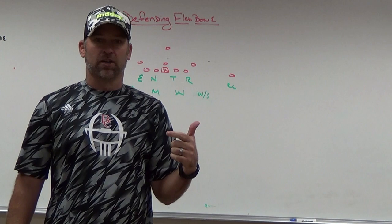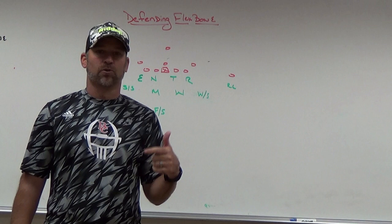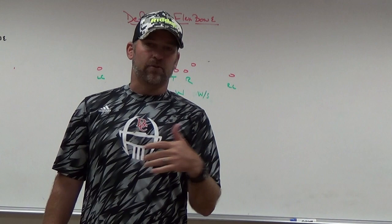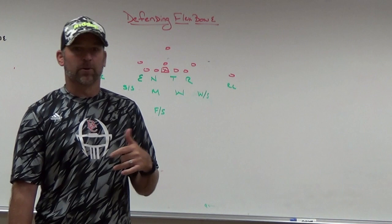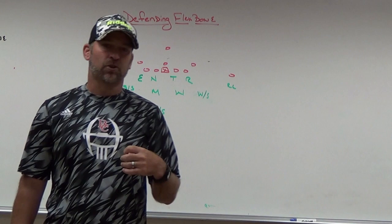If you don't get motion, you end up almost in a three-deep scenario, so four verticals with no motion is a possible beater. But if your free safety understands how to play the middle and you can get hands on those verticals, you can handle it with one high safety from a double wing set. The team we played was going to use orbit or pickup motion on just about every play.